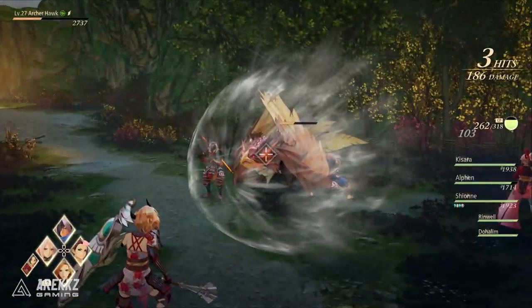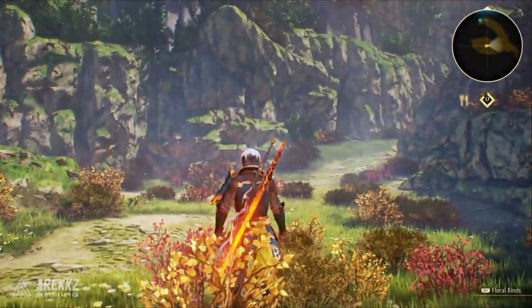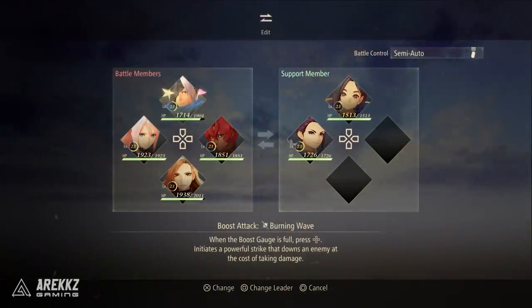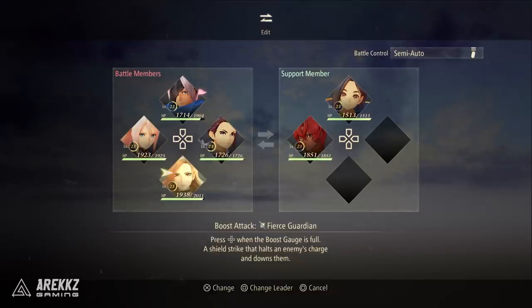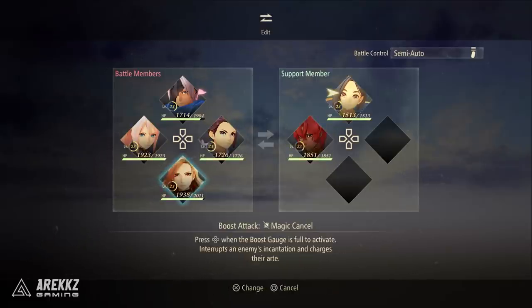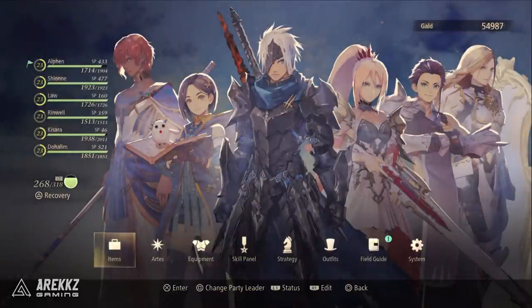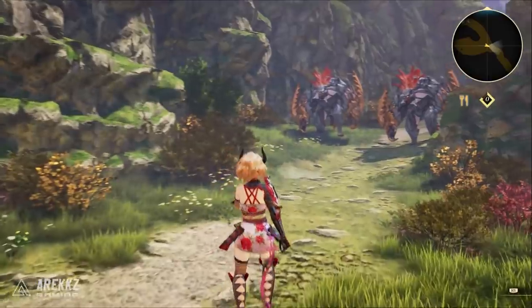Outside of battles, if you want to reconfigure your default team layout, press R1 to bring up the edit panel. You can then move around the different characters so the people on the left are the ones that will actively start in your battle setup, and support members will follow. If you want to change who you're visibly walking around as on screen, press square to move the flag on the left-hand side — whoever has the flag is who you're actively controlling in game.